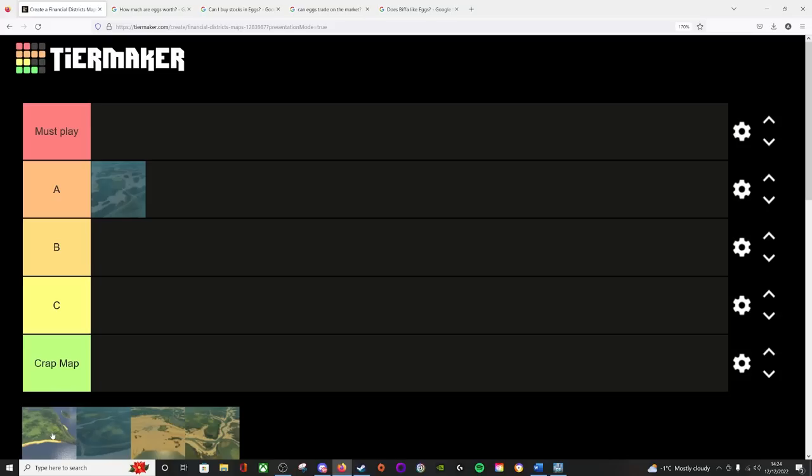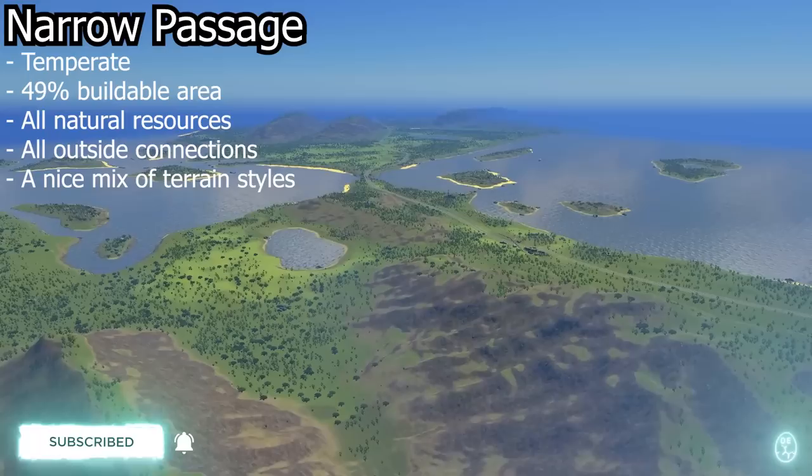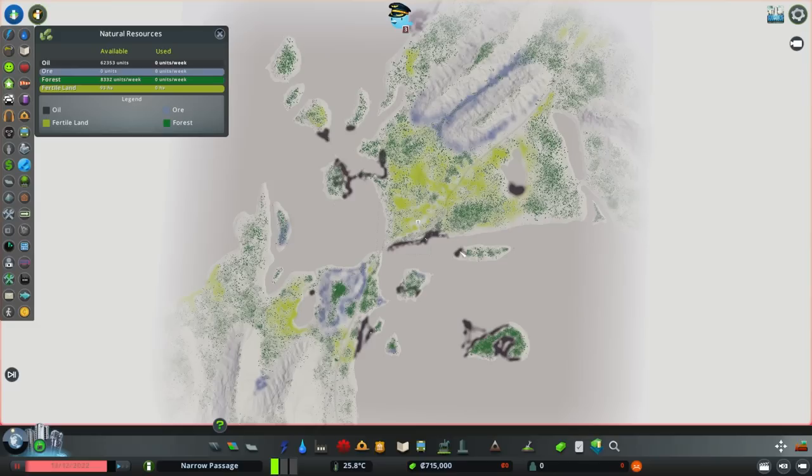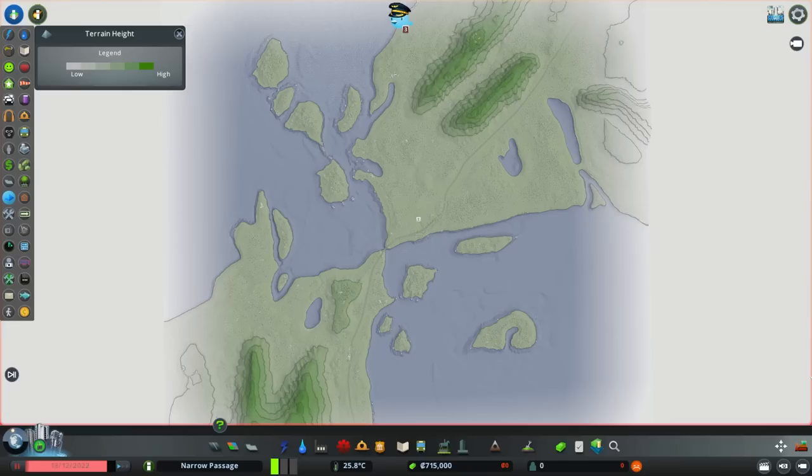Next up on the Financial Districts map tier list is the temperate map Narrow Passage, and this for me falls just about into a must play. Narrow Passage is a temperate themed map with a 49% buildable area. It has all of its outside connections and all available resources. There's a pretty even split of everything, however the oil in this map is almost entirely localized around the shorelines, which lends itself very well to a large coastal oil refinery build.